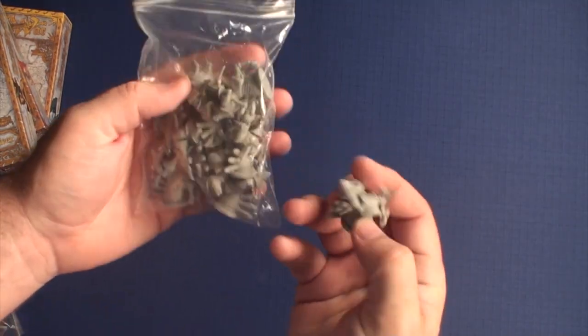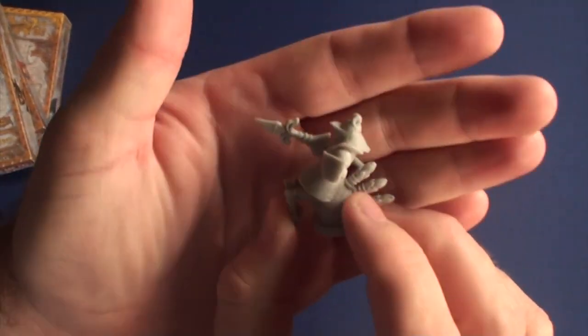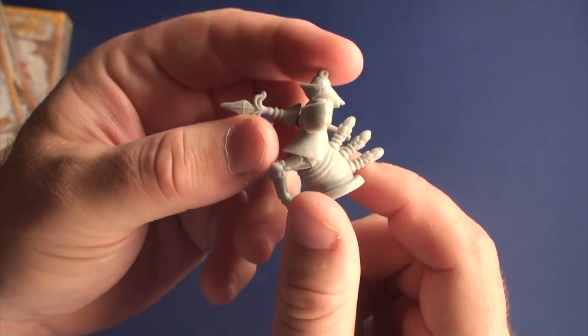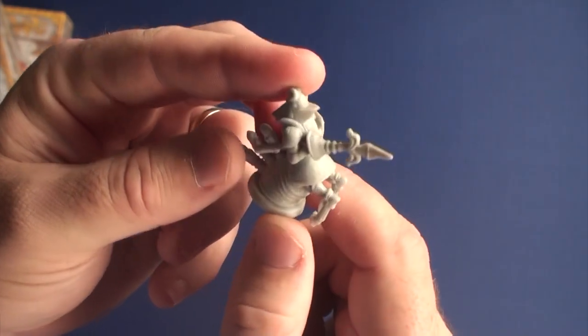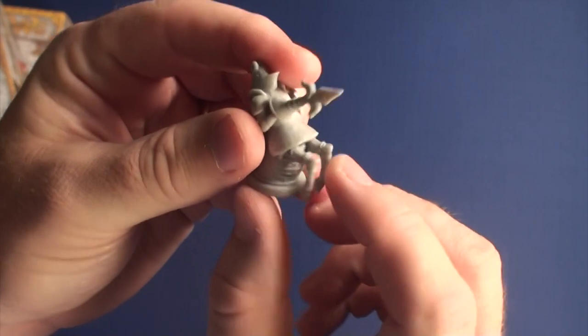The first little bag I got - you're going to get a bag of these little miniature guys. Let's take a look at these up close. You're going to see this guy - he's coming out right at you. These will be painted up really nice, these are really nice miniatures. He's kind of sitting on this thing and he has these legs coming out right here.